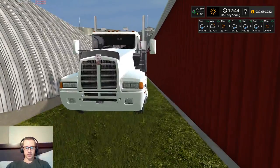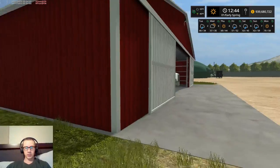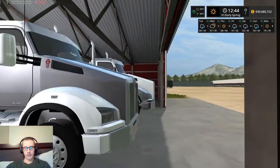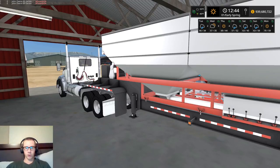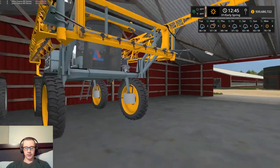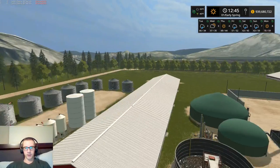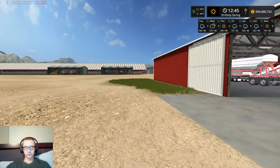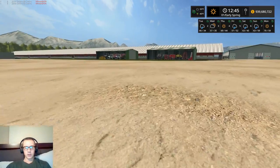Here we have the Kenworth T600 with the Wilson step-deck trailer for hauling hay bales. We also have two Kenworth T880s — one black and white, the other white and black — along with the Wilson sprayer support trailer and the Chandler 24 RDT trailer for filling the Challenger RoGator spreader. I forgot to buy corn planters when I loaded the save, so I bought two DB90s that are sitting at the dealership. I'll be using the A970s to pull those.